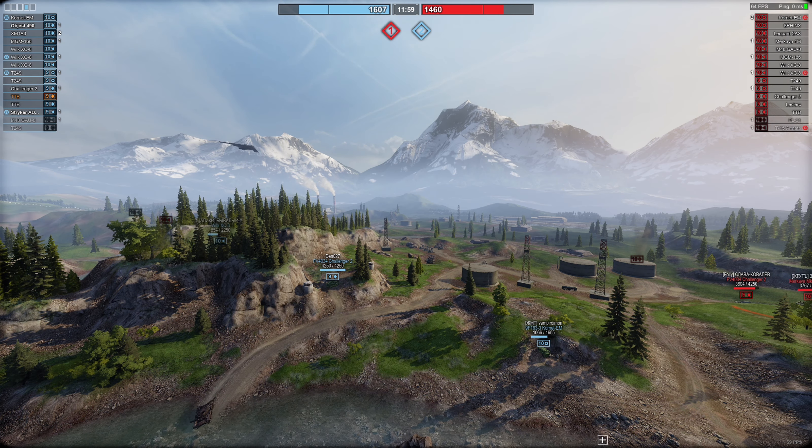Wir sind hier auf der Karte Wasserwege/Waterways. Es gibt hier eine Besonderheit: Man sieht oben 3000 Punkte pro Seite und zwei Balken – insgesamt also drei Phasen. Bei dieser Karte ist am Anfang immer eine kleine Überraschung: Entweder startet es so, dass hier ein Cap ist und dort und dort – oder genau andersrum, dass die Caps auf der komplett anderen Seite sind. Der Start kann also andersrum sein, sodass man komplett auf die andere Seite der Karte muss. Danach sind die Phasen immer gleich, aber der Start könnte variieren.